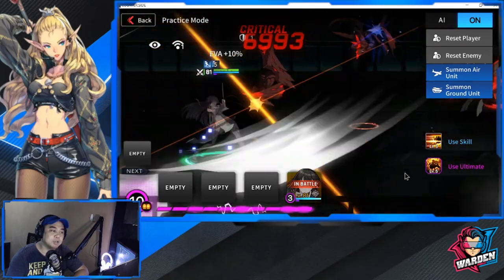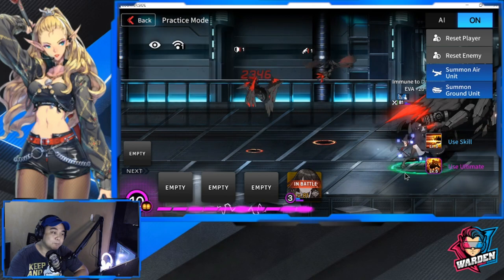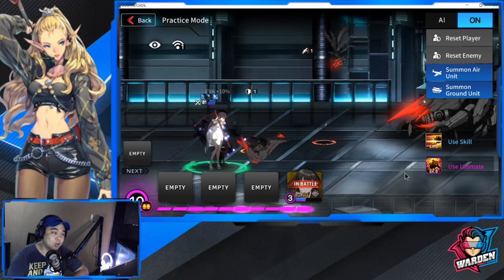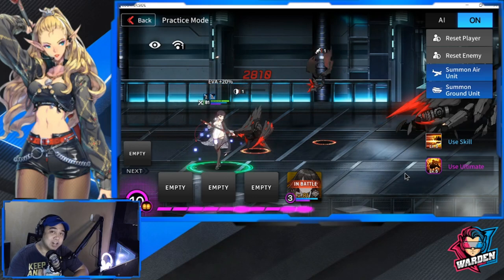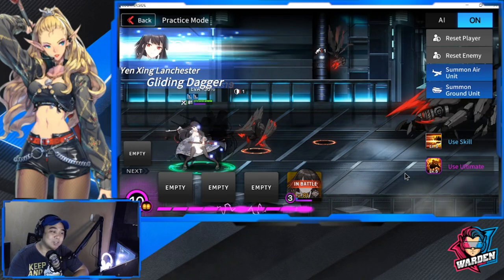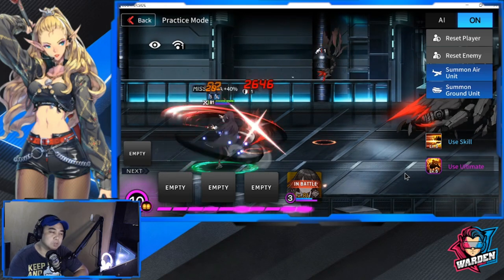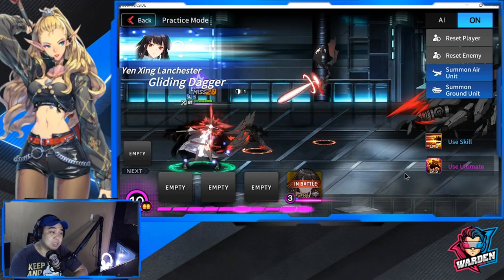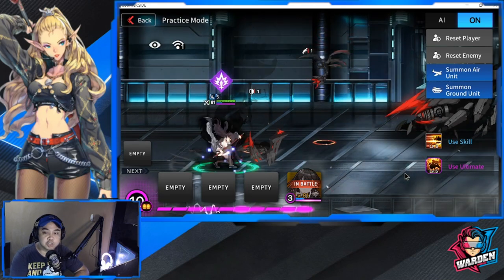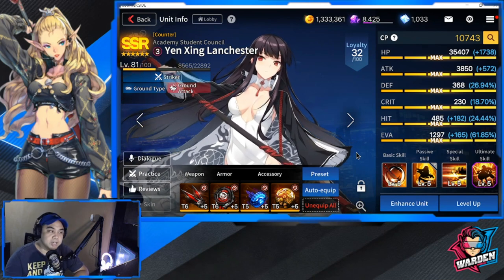Her ultimate has a very big AOE. I will commend the design of her costume — she looks very agile. I can't wait for her other skin to drop; it's probably a swimsuit. Those are the deployment tips for Yenshing.